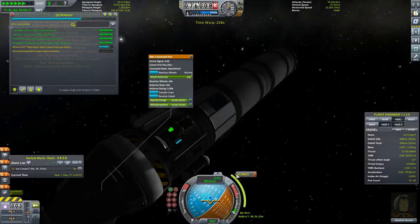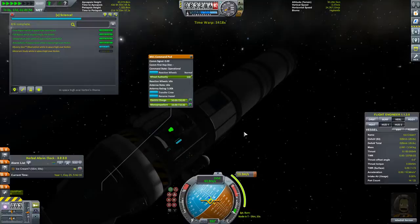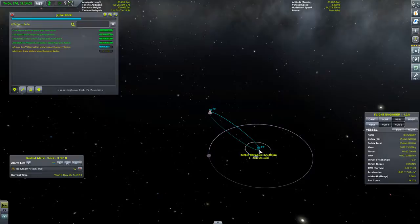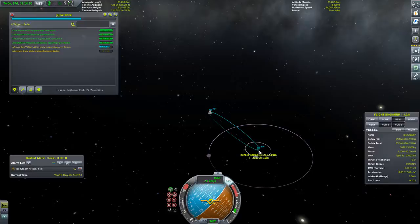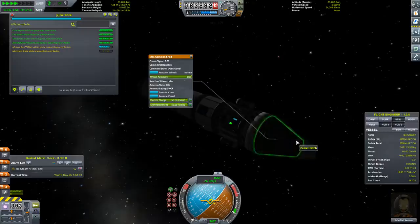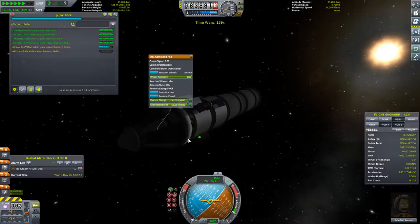Oh geez. We'll just accelerate it as quickly as we can. That was actually pretty precisely done on that maneuver node. Periapsis — 329. Bring it down just a little bit more. I want it in atmosphere so if things go wrong we will eventually come down. And let's accelerate time again. So basically we just got to make it back to Kerbin and survive re-entry, which I've failed at maybe a few times.